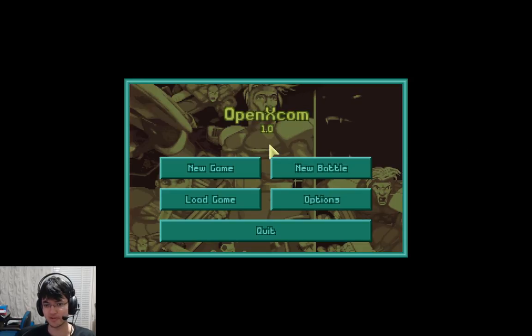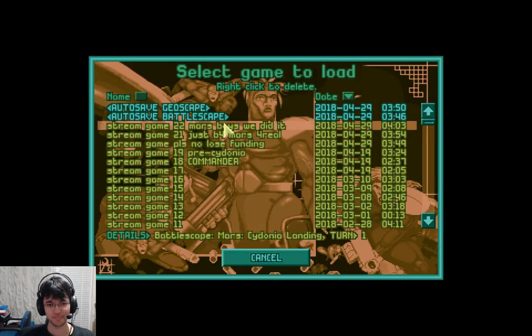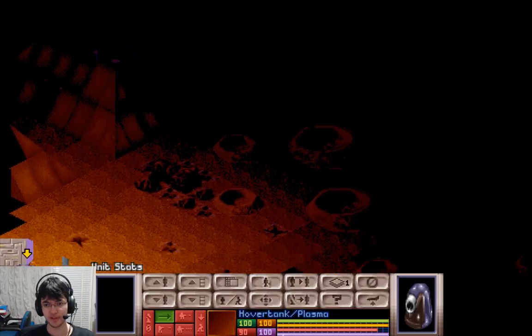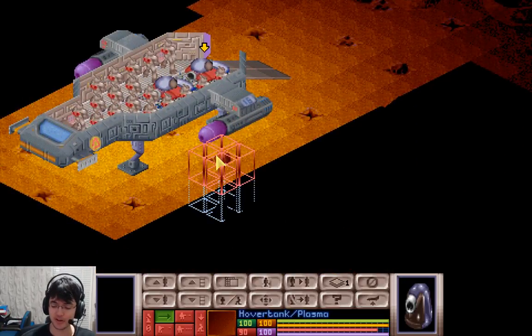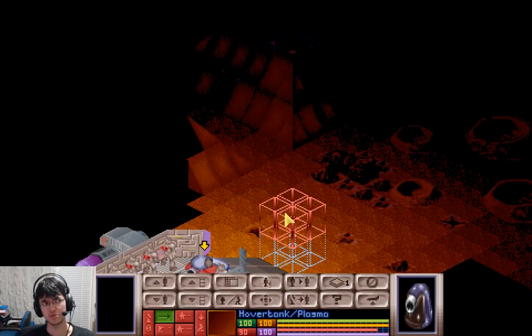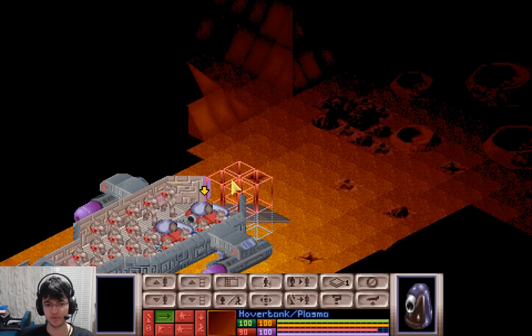So, this should only take a couple hours, hopefully, we'll see how we go. So we did make it to Mars, we've landed and now we've got to try and get as many people as possible to a specific pyramid with a green floor.